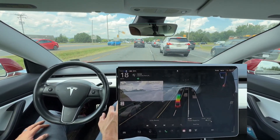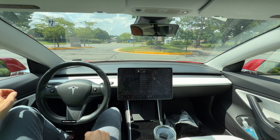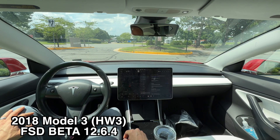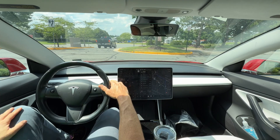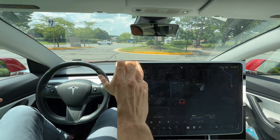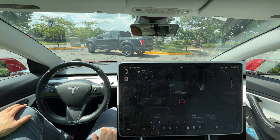Hey everyone, Will here from Electric Back, again with another video. We are testing FSD version 12.6.4 on a hardware version 3, 2018 Model 3. It might be hard to tell but we have the steering wheel up here — I'm in drive, destination set. You can see I haven't done any input other than turn the car on and turn the FSD on, and it is just sitting here.